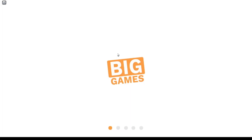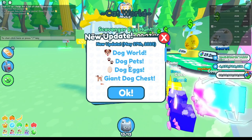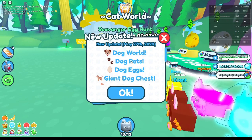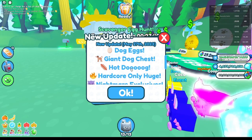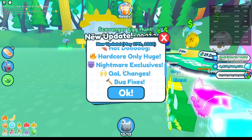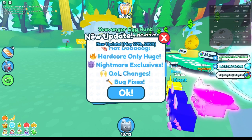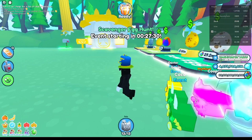It's the Wolfie Wolfie Dog World! In the Wolfie Wolfie Dog World, we have Dog World, Dog Pets, Dog Egg, Giant Dog Chest, Hardcore Only Huge, Nightmare Exclusives — what's that? Quo Changes — don't know what that is, but let's see.